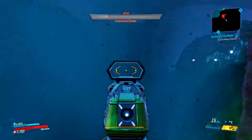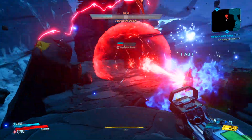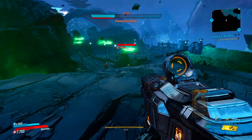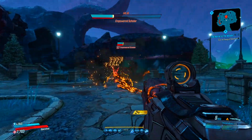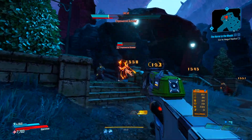The Empowered Scholar boss is the very first main boss within this DLC. He first appears in the mission 'The Case of Wainwright Jacobs' — he's at the very end of that mission, which is a pretty long one. He is located in the Dustbound Archives, after you have defeated all of the enemies within the area and collected all the echo logs.